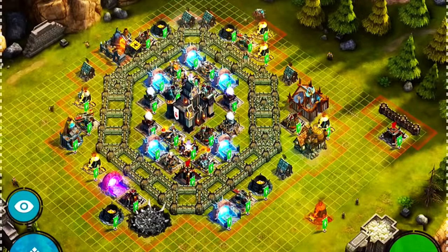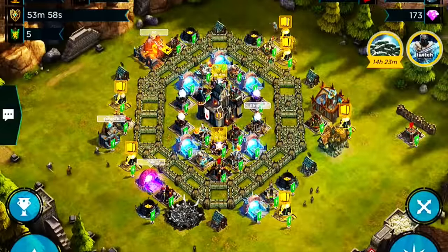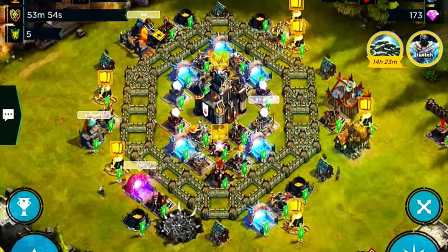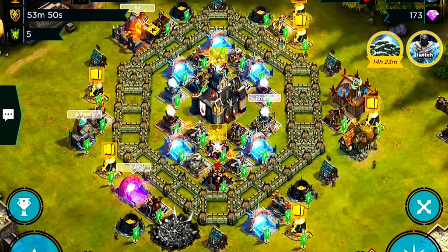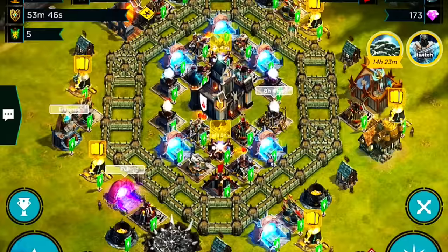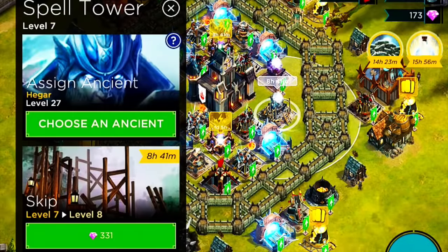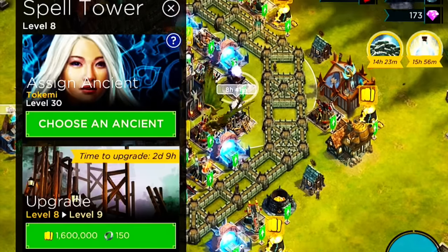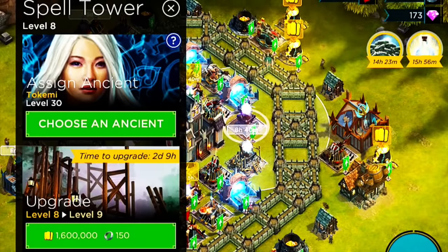So as you can see, this is the donut base layout — they call it the ultimate base. You can see why I put these towers here, because when the troops come in they're gonna get stuck on this wall. So this freeze tower, and whatever tower you guys want to use like the crippling or firebolt...